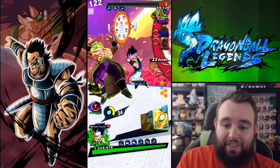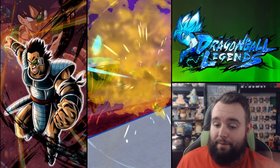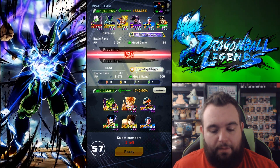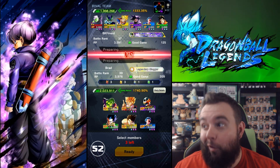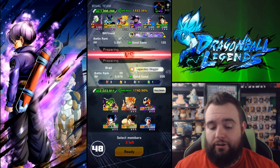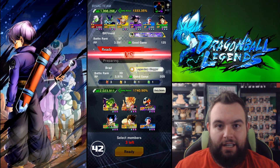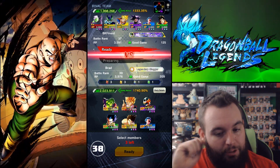Gotenks is significantly better than I think people give him credit for. He's not a bad Legends Road unit at all — he's not bad for free-to-play anything. He's actually significantly better than people give him credit. When Legends Road first came out and it was Goku, I was really happy he was a Sparking unit. I almost wish they were Extremes now, because Extremes nowadays are as good as Sparkings, in my opinion. Most of them — not all. I don't think Green Bojack's as good as a Sparking, but I think Blue Zangia is.